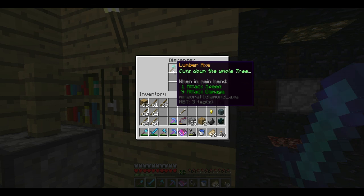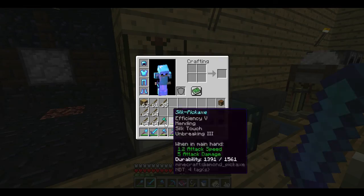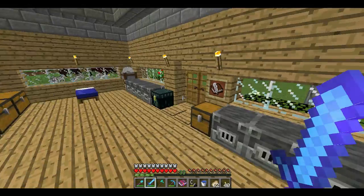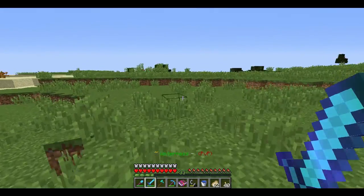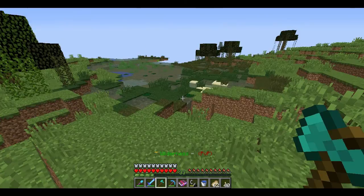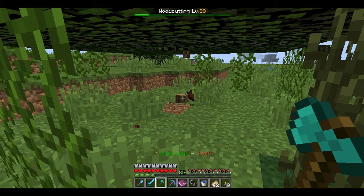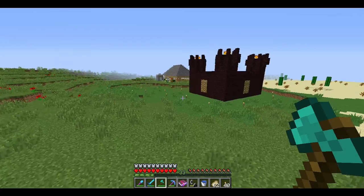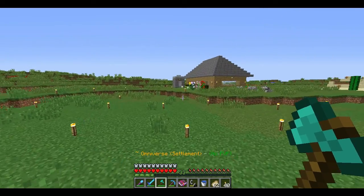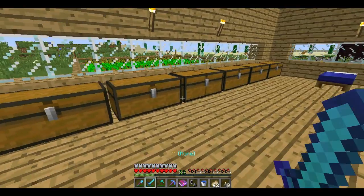I'm going to need a teacher next episode so I won't waste time. Let me show you what the lumber axe does right now. Luckily there's a swamp biome nearby. My render distance is low because my laptop can't run 1.15 — as you can see by the lag spike. Normally with a normal axe you have to cut down the entire tree, but with this — done! That is going to save so much time. I'm definitely going to ask my future teacher if you can enchant Slimefun tools because I'd like unbreaking on them. I'm going to put this axe over here.